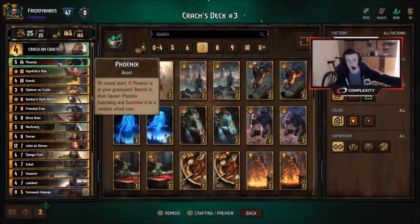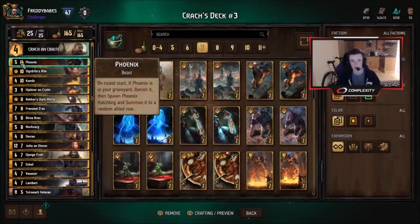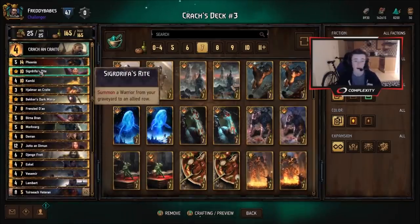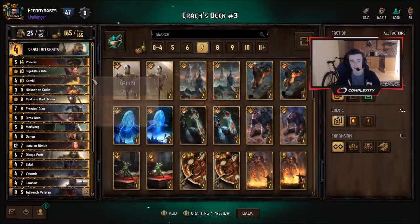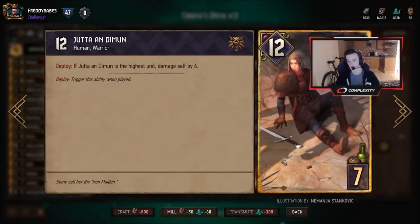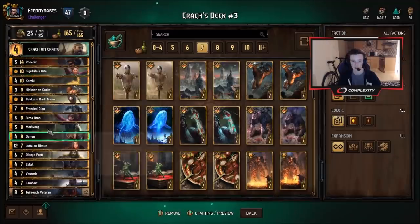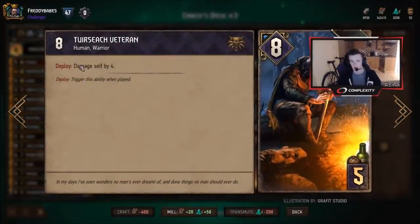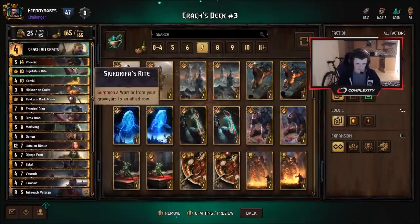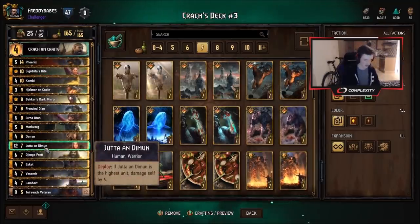The core of the deck — we have Phoenix. This is a really good carryover card, giving you the Phoenix Hatchling. If they can't destroy that artifact later in the game, it's really nice carryover. You can get rid of this usually with Duran at some point, or play it from hand, discard it with Burner — there are lots of ways to get it into the graveyard. Next we have Sigdreepha's Rite, which summons a warrior from the graveyard to the allied row. This is really neat with Jutta, because her effect is damaging herself by six if she's the highest unit. However, this effect doesn't trigger if you summon her from the graveyard, since deploy is a play effect rather than a summon effect. So you just get a free 12-point body with Sigdreepha's Rite — a pretty neat combo. It also works with Veteran, which has essentially the same effect, giving you a straight 8-point unit.